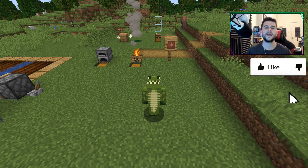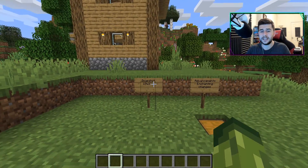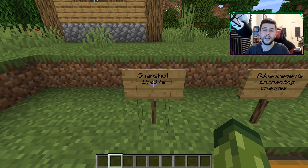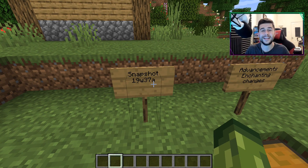So usually the parity is working the other way — it's Bedrock getting the Java features. Now in case you guys didn't know, I covered the snapshots and how they work last week. So that's 19 for 2019. We are currently in week 37 of 2019 and it's the first snapshot, which is why it's A.